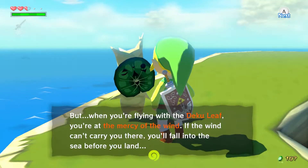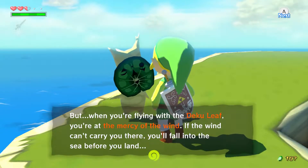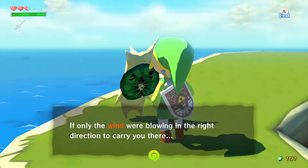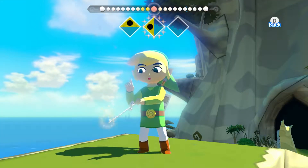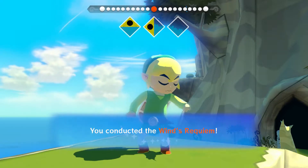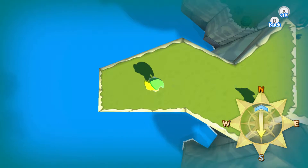But when you're flying with the Deku Leaf, you're at the mercy of the wind. If the wind can't carry you there, you'll fall into the sea before you land. If only the wind were blowing in the right direction to carry you there. So as he was saying, of course we need to go ahead and change the wind here so that way we won't be blown in the wrong direction. This is the first instance of a wind puzzle using this, which is very interesting — I really love this mechanic.